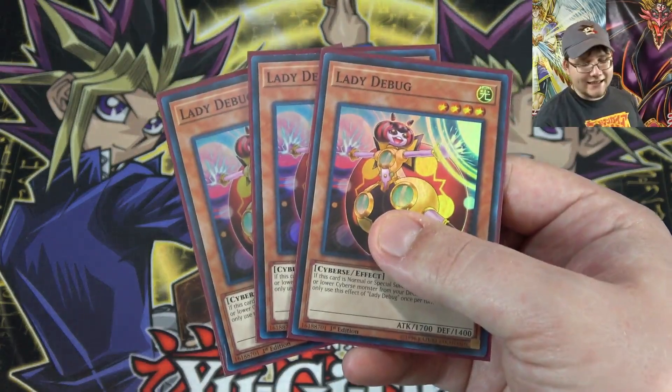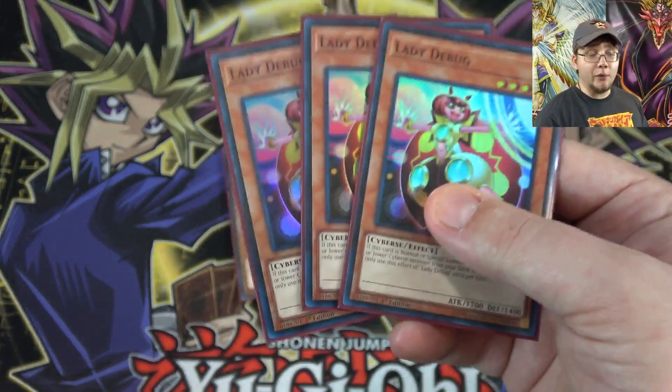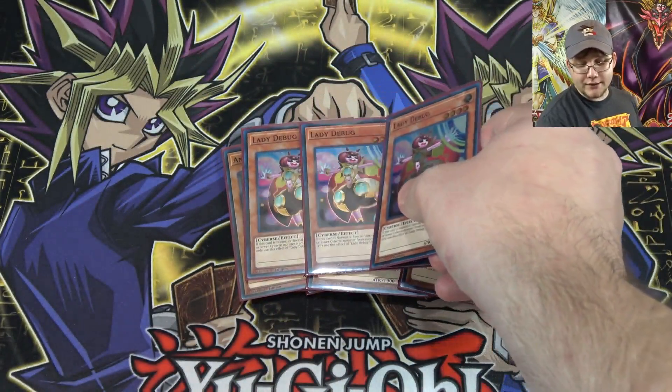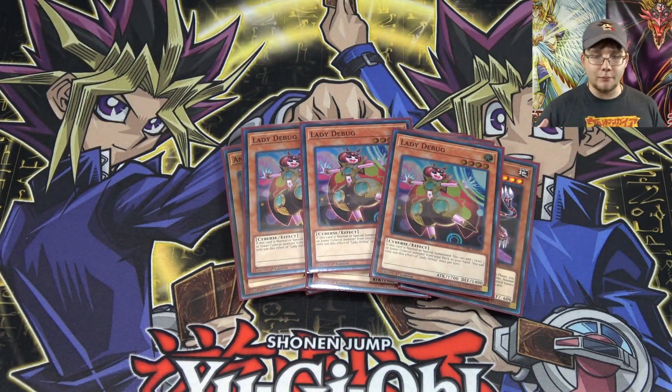I'm also running three of the brand new Lady Debug, probably one of my favorite cards from the structure deck. It adds so much to Cyberse — it's one of the main reasons to get the structure deck even if you're building Cyberse without buying three of these decks. Basically it's just a searcher, and plain and simple that's what you need for a deck like this because you're going to run out of cards in your hand from summoning over and over. Whether it's normal or special summoned you get to search, which is really great.